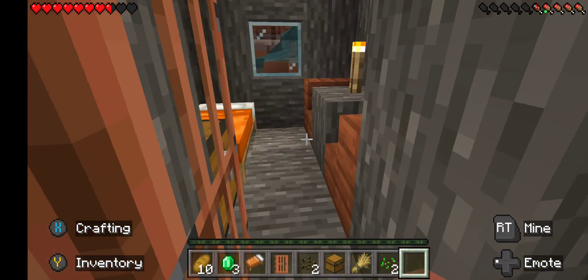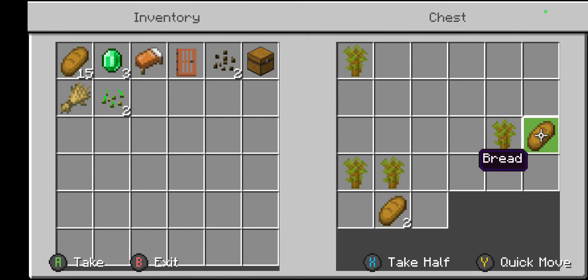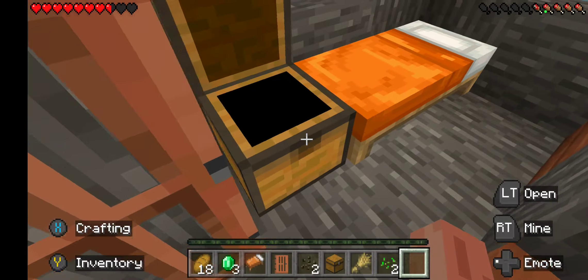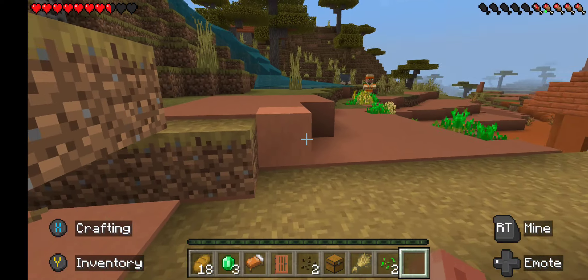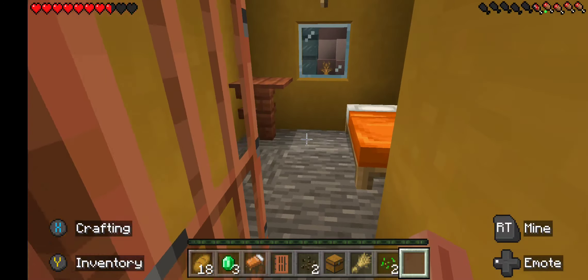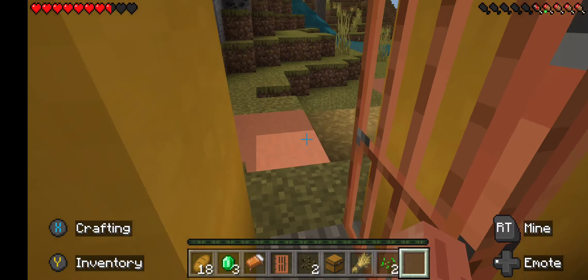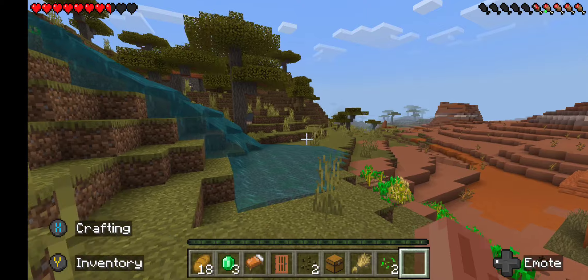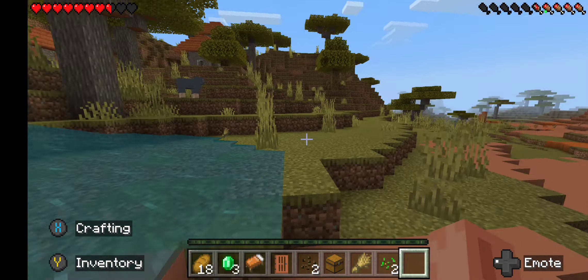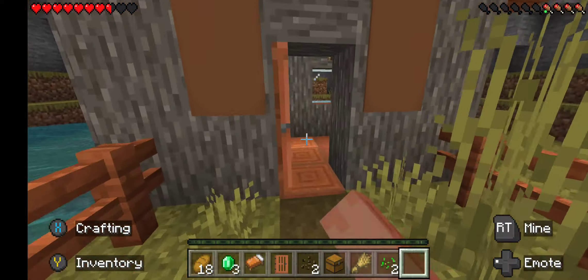I'll grab some more bread — that'll be handy. Food, shelter, bed, and water — like I said, we don't need water as long as I have food. I'll try to start getting some wood, cobblestone, and some coal. Let's go get some trees over here. Oh there are sheep over there, but I don't have to worry about them now since I got a bed.